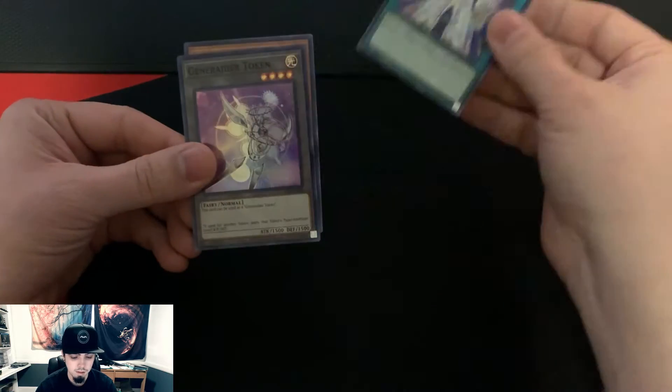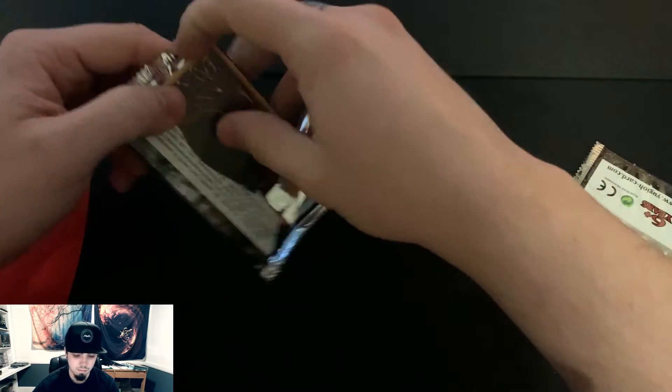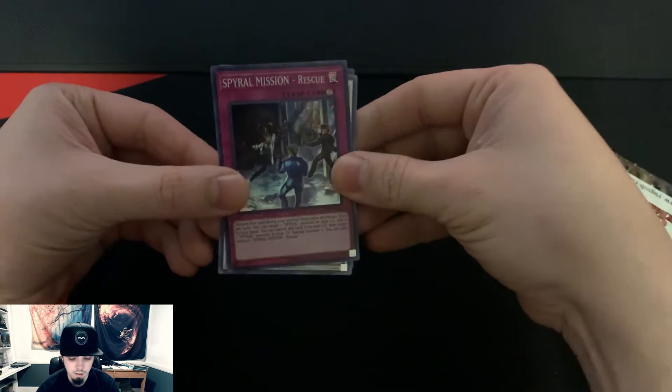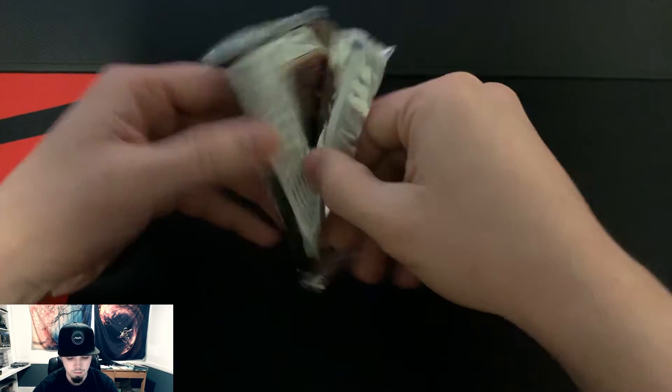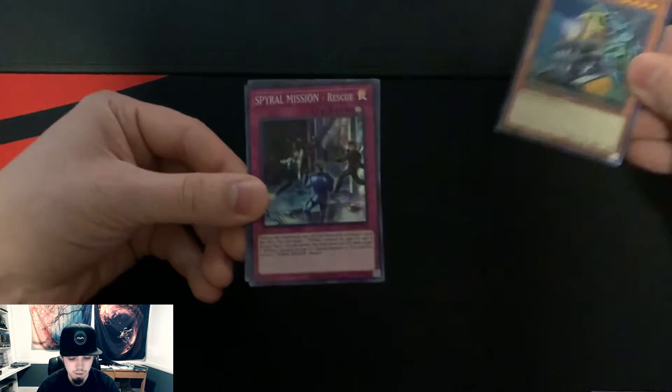Next pack has a Spore, XYZ Unit, and a Token Generator. Then Formula Synchron, Lady in White, and another Spiral Mission Rescue. One more chance — Bottomless Trap Hole, Dimension Fortress Weapon, and a third Spiral Mission Rescue.